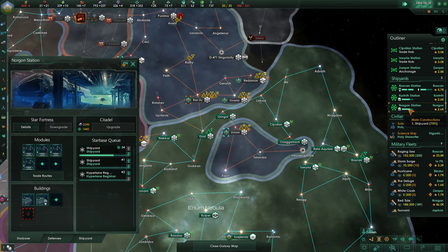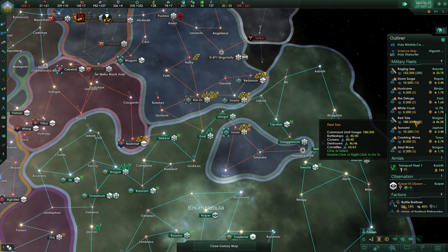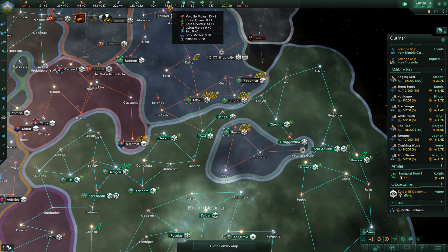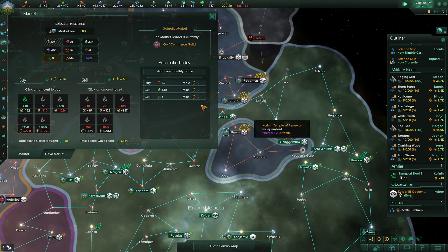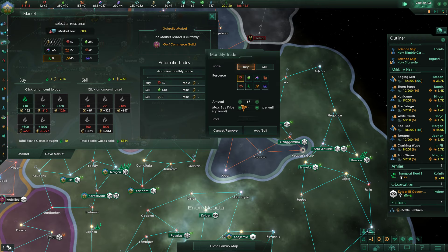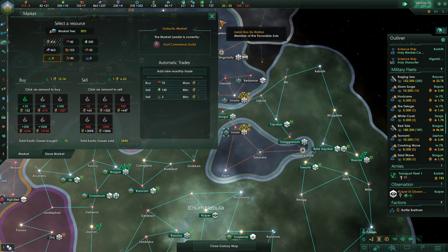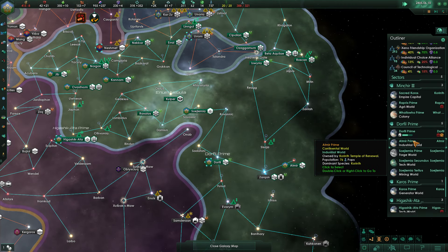Still have more constructions going on. Construction complete. What are we waiting on here? It's not alloys — are we waiting on exotic gases? Bet you that's what it is. Let's do that, and then buy like five fewer minerals. The fewer minerals we can buy the better of course.